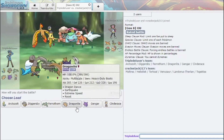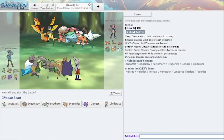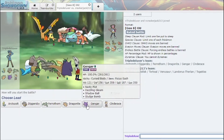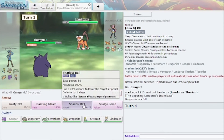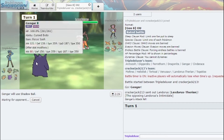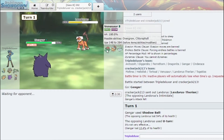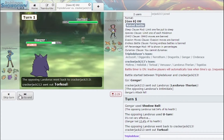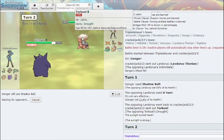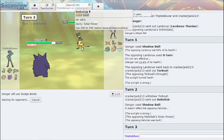We have a form of Sun. Arctozolt can set up Hail in his face. The only thing is getting in my mons clean. I like leading Gengar actually. The only thing is Landorus — I can Shadow Ball it. If it sets up Swords Dance here, that's fine by me because I get to two-shot it. I just get strong hits off here. He goes Torkoal, giving me damage on this mon is great.